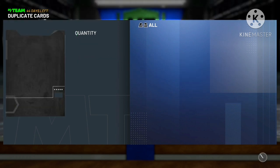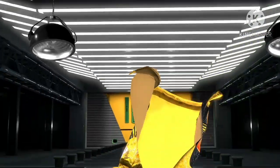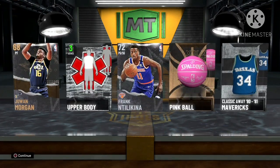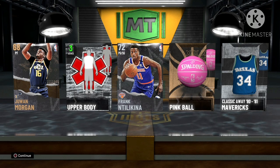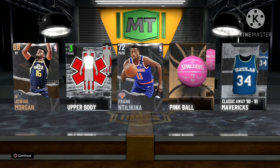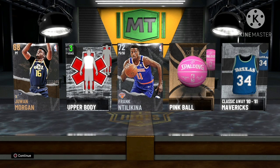For the last card pack, the Dominique Wilkins Idol series, I got silver and bronze players — Frank Milikina and Joan Morgan. So I guess that's it for today's video. Hopefully from your end you got a good set of cards. Just a gentle reminder to please subscribe if you haven't yet, hit that like and share button, plus that notification bell.